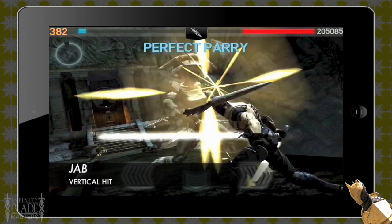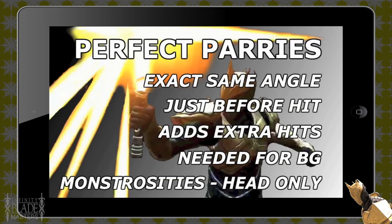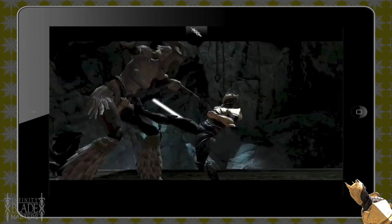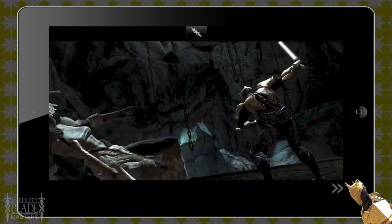When they do a jab it's a vertical hit, so up to down or down to up will get you a perfect parry. In summary, you want to do the exact same angle as the Titan swipe — either the same or opposite — and then hit just before they hit you. You can add an extra hit to your attack window. It's handy for Bat Game and you need to master it to complete Bat Game. Also be aware that with monstrosities, you can only parry their heads, so you have to look at the angle of their bite.